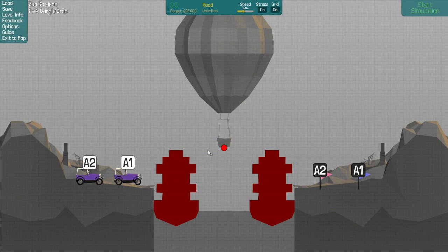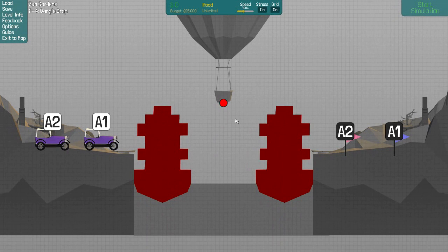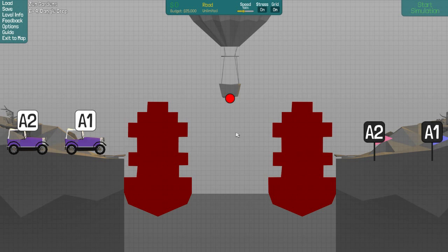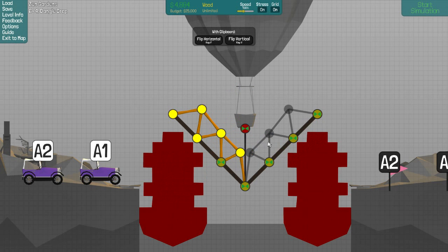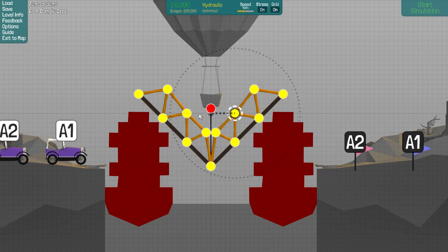So the paddle boats go first and then we need to make a bridge appear. Frankly I am too much liking the copy and paste. And then hydraulic — we expand.